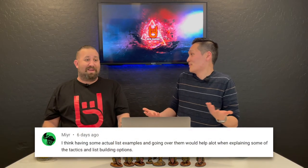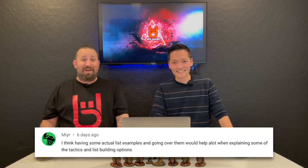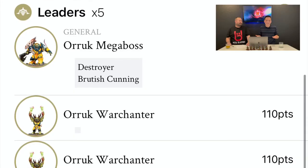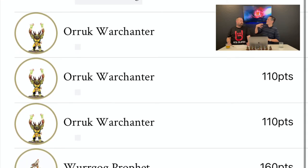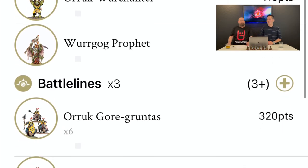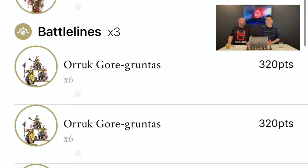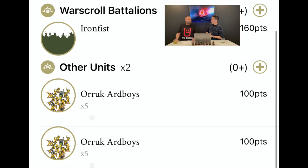Thank you to the last person who commented wanting to see examples of our actual lists — that was a great idea, even though we don't know why we didn't think of that in the last one. So here's my personal list. Pretty much the entire video has been alluding to running the Prophet and not Gordrakk. At 540 points, Gordrakk is too much of a point sink to me. Even running a Maw-Krusha at that point cost, it might as well be Gordrakk. I'd rather run multiple squads. The Rogue Idol from Forge World is actually a great choice for Big Waaagh.